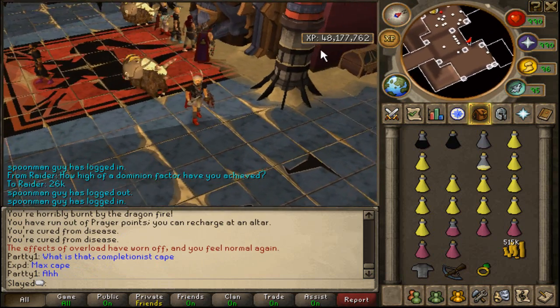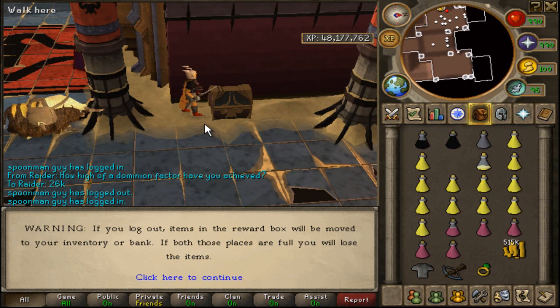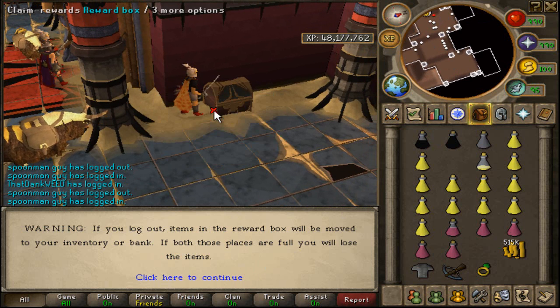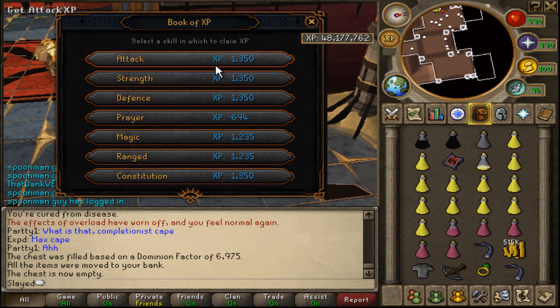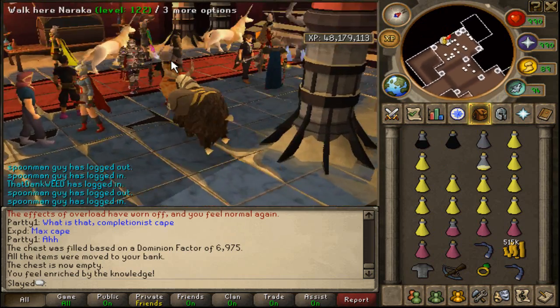Reward chest — XP book. 'Items will be moved to your inventory or bank. If both are full, you will lose the items.' I'll claim them. Scorpion meat? What the fuck is this? Whatever, just bank them. I want to see the XP book — claim XP. 1,350 attack, 1,350 strength, defense, prayer, mage, range, constitution. All of these are useless since I already have 99 in all of them, but I'll get strength. That's cool — really cool.